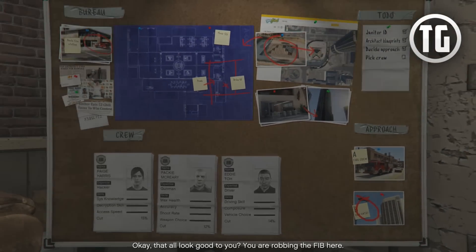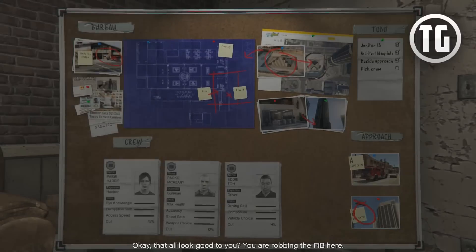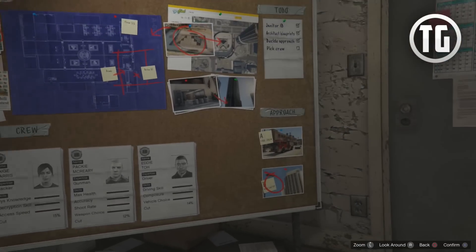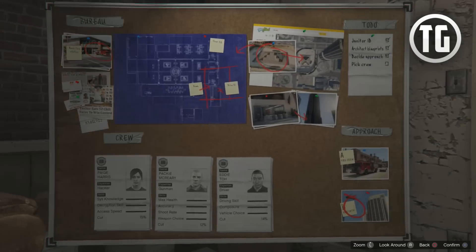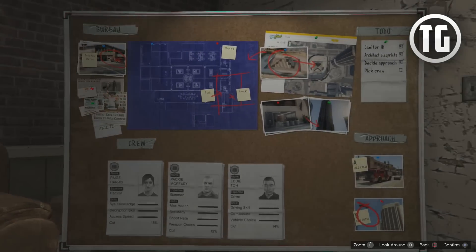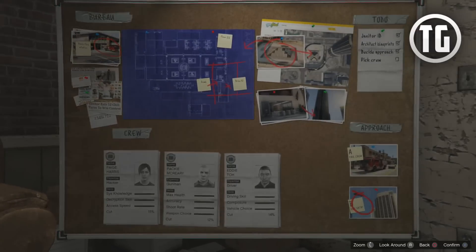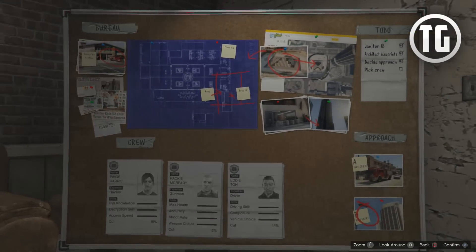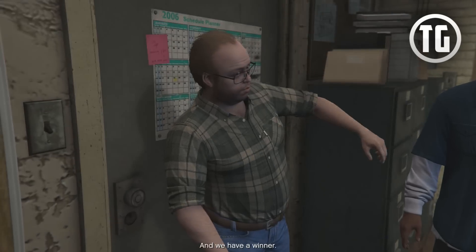That all looked good to you? You are robbing the FIB here. Yeah, it looks perfect — we're going to hop in through the roof, kill stuff, hack into stuff, and then we're out. Very simplified plan. You don't need to do the janitor stuff — that is actually boring, I can tell you from experience. It's the best one, and we have a winner.